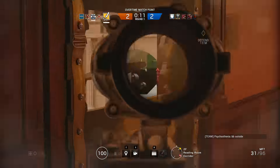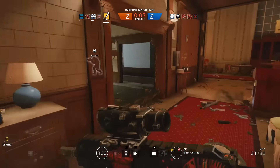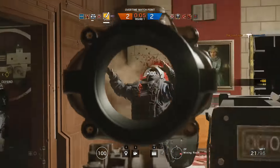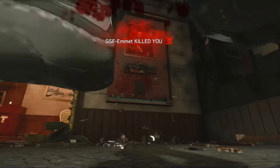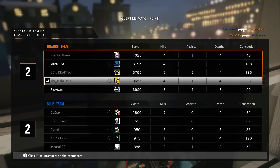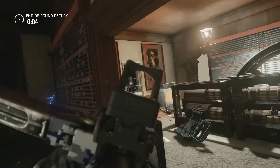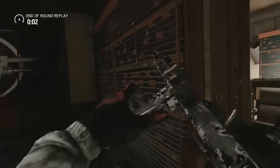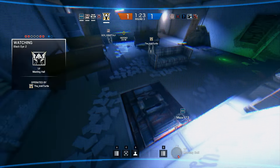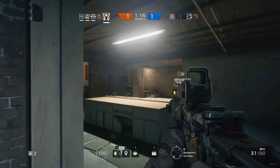So firstly, the map. The information we have is that the map is going to be a Japanese themed restaurant. From this we can assume there will be a fairly large kitchen area, dining area, potentially a pantry area along with other rooms you'd expect to find in a restaurant. There's also been speculation that it will be another highly destructible map, as most Japanese restaurants have paper-thin white walls with sliding doors, so hopefully this will be another map with loads of destruction.